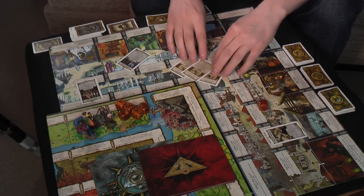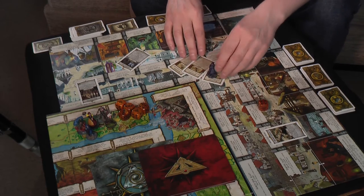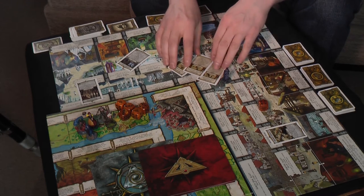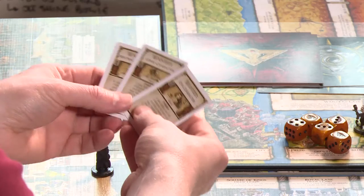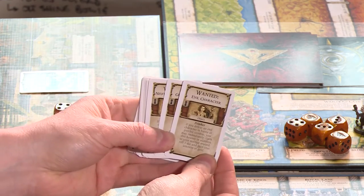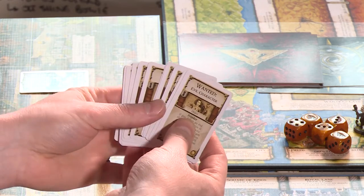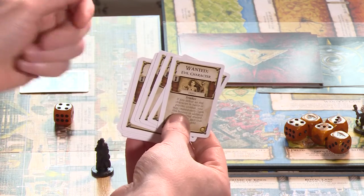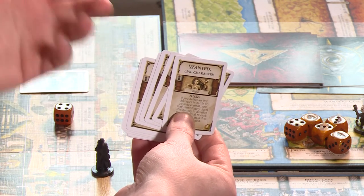The other special space is the city gate. This one has wanted posters. If you land on the city gate, you can buy one, two, or three wanted posters - you pay one gold per wanted poster. What these do is you take one, two, or three depending on how much you've paid, and you will then try to claim this bounty. Each wanted poster will have a target on it. The targets are either defeat another character, or defeat a monster or enemy. For example, this one says 'wanted evil character'.